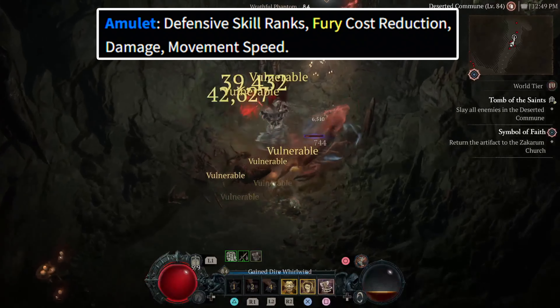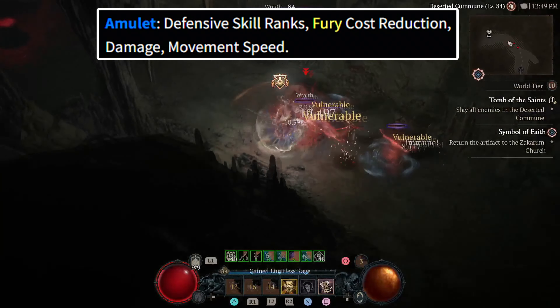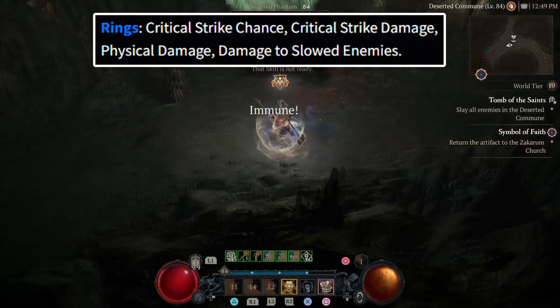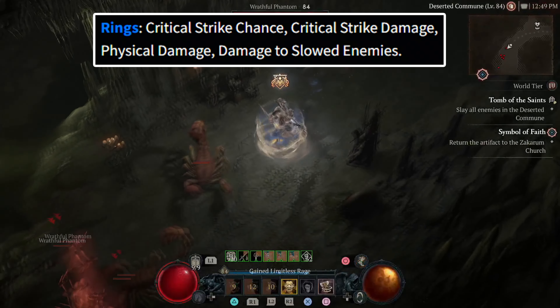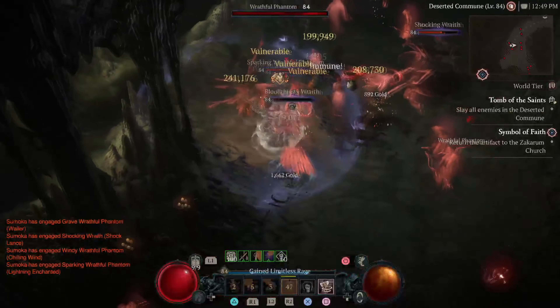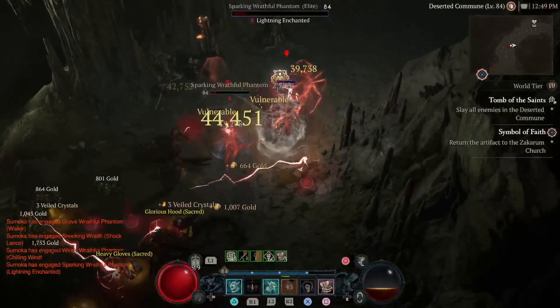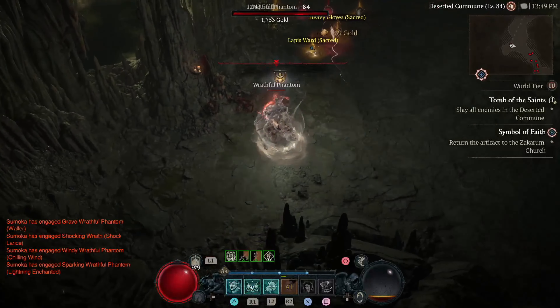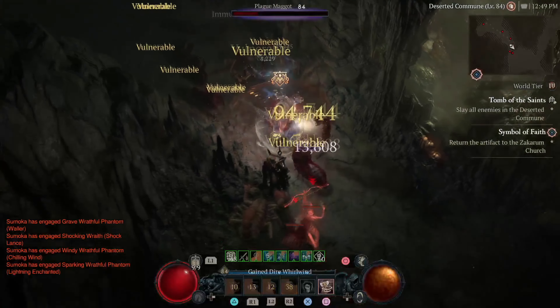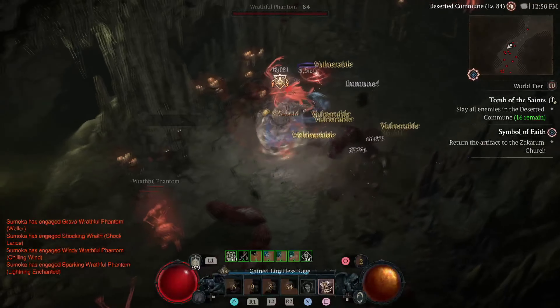For your jewelry, try to get amulets with defensive skill ranks, fury cost reduction, damage, and movement speed. For rings, get critical strike chance, critical strike damage, physical damage, and damage to slowed enemies. An important thing to note is that you don't need to upgrade armor or jewelry while leveling. I only recommend socketing armor with rubies and jewelry with skulls. Save all of your upgrades for your level 50 build.